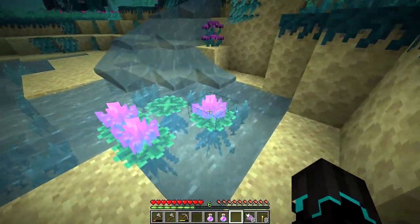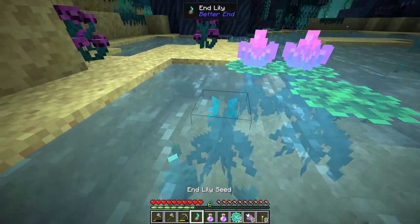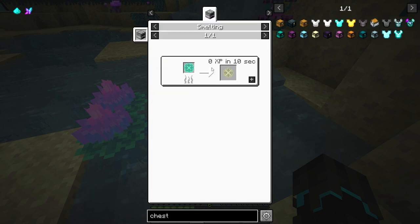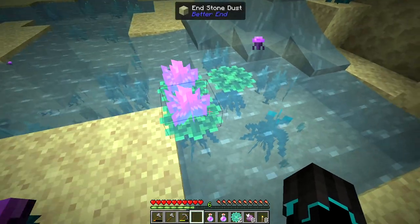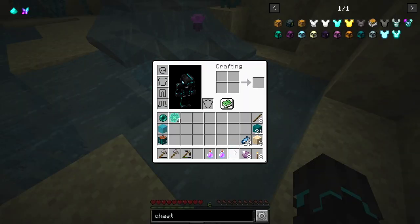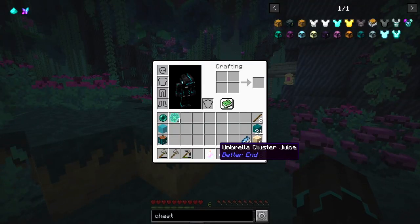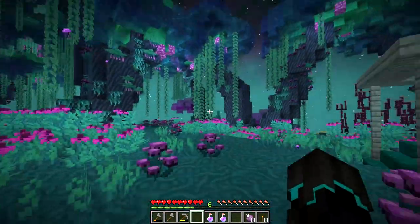We planted these and the lilies right here, which we can smelt and then turn into paper, so that's cool. We have a little farm of these here. In the last episode we also got this umbrella cluster juice, which you can actually use a glass bottle to get that purple stuff.